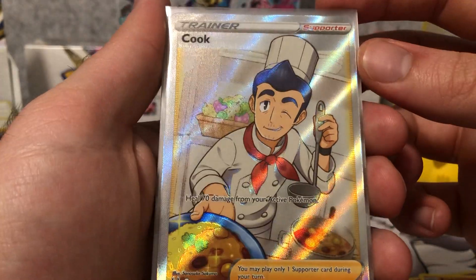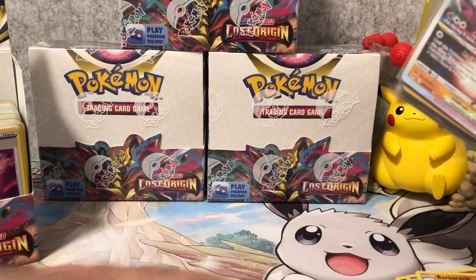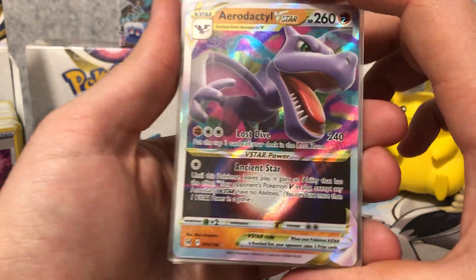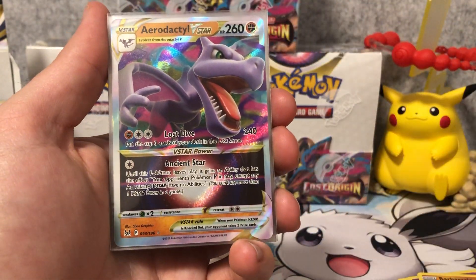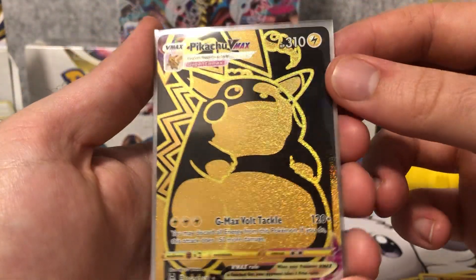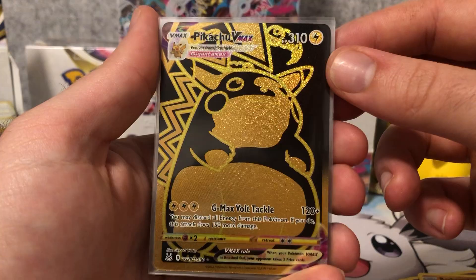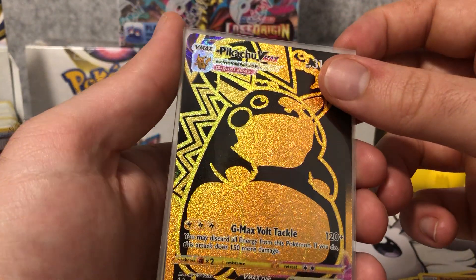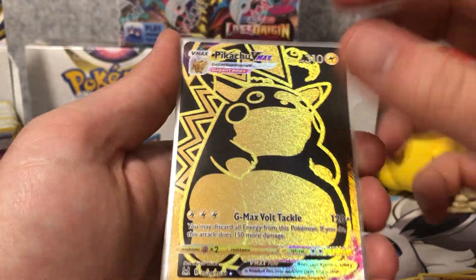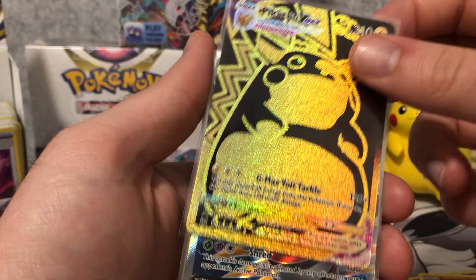It's nice to get a full art hit, but definitely one of the weirder looking full art cards. Now we're going into our set hits — these are the better hits. We got the Aerodactyl V-Star. We get about one V-Star per booster box. We got the Aerodactyl one, and we're looking for the Giratina. And we got this awesome gold-flecked black Pikachu V-Max, sitting at about $50 at the moment. Probably will get a bit cheaper, but I love this card.